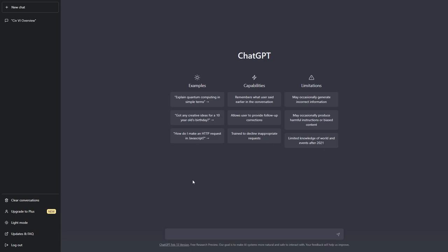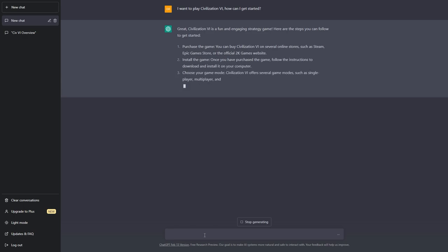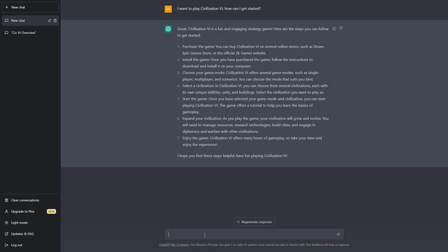So we're going to see what it knows about Civilization VI and if it's possible to use it to help you play. Let's start with a very basic question: 'I want to play Civilization VI. How can I get started?' It's going to generate a response. It says Civilization VI is a fun and engaging strategy game, here are a few steps: purchase the game, install the game, choose your game mode — single player, multiplayer, and scenarios — select a civilization, start the game, expand your civilization, and enjoy.